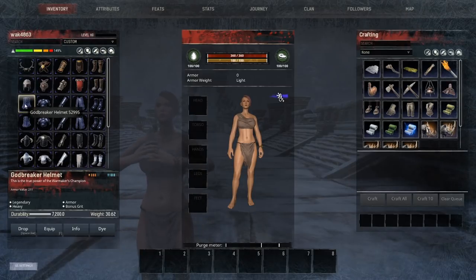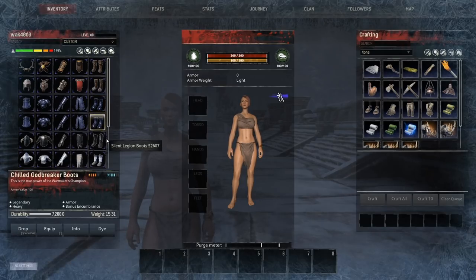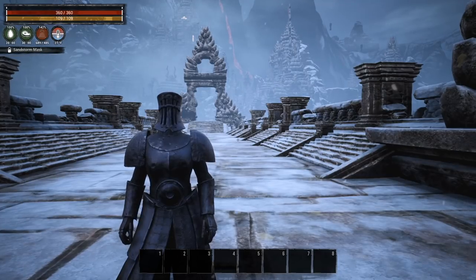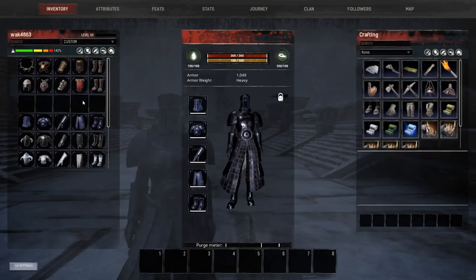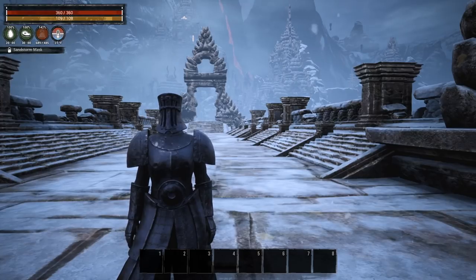There are a couple of armors I don't feel are doing what they should. You can see the God Breaker Boots have three in heat and three in cold — and additionally the Chilled God Breaker Boots also have three in heat and three in cold. I think this is just an oversight or a mistake. If we put the God Breaker on, it alleviates my temperature properly, but if I swap to the Chilled God Breaker, we get the exact same temperature. So in essence, one of them is no longer viable, or they just need to tweak the stats to give it a better value in one direction or the other.